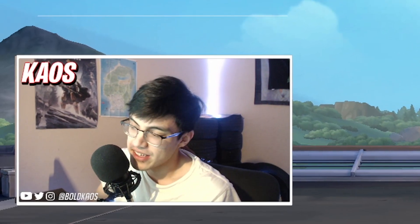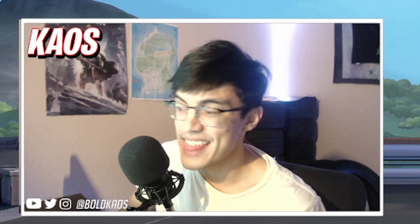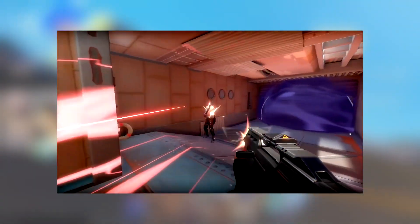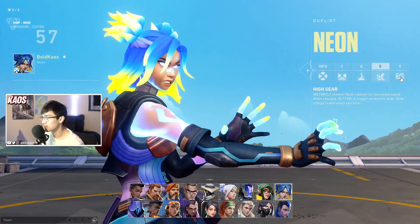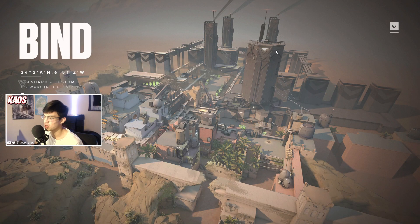I've partnered up with Riot and Valorant to get early access to episode 4 of the Valorant Battle Pass, including the new agent, Neon. So we're going to go through Neon and her abilities. We got fast lane, relay bolt, high gear, and overdrive. I want to see what they do, what it looks like. I'm just going to run through here and test out her abilities.